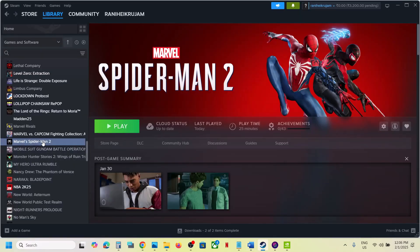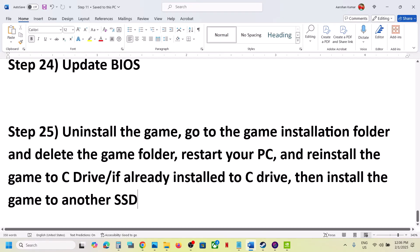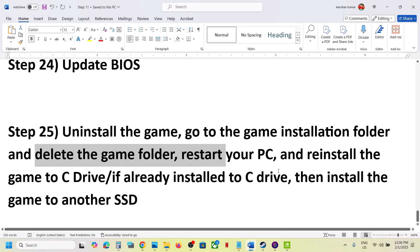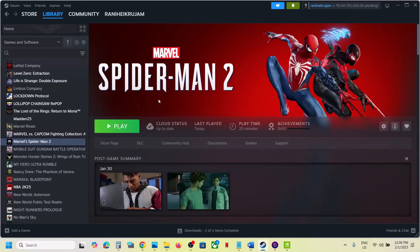The last step is to uninstall and reinstall the game to a different drive. Right-click the game in Steam, select Manage, click Uninstall. After uninstalling, go to the game installation folder and delete the game folder. Restart your computer, then reinstall the game to the C drive. If it was already on C drive, try installing to another SSD. One of the steps shown in this video should help you run the game successfully.